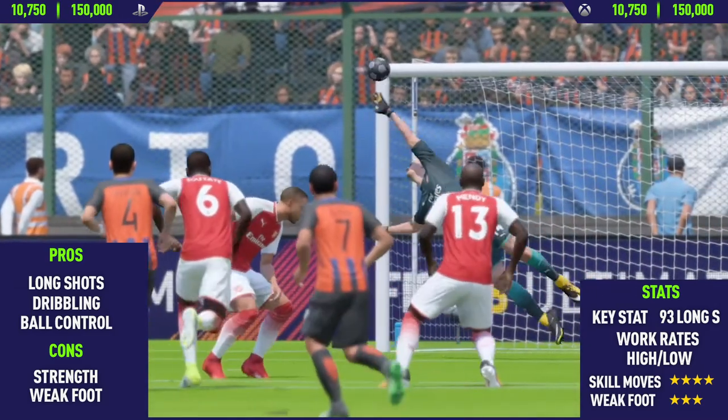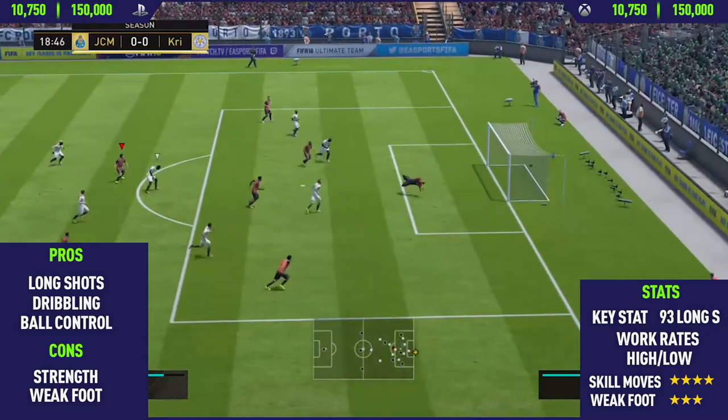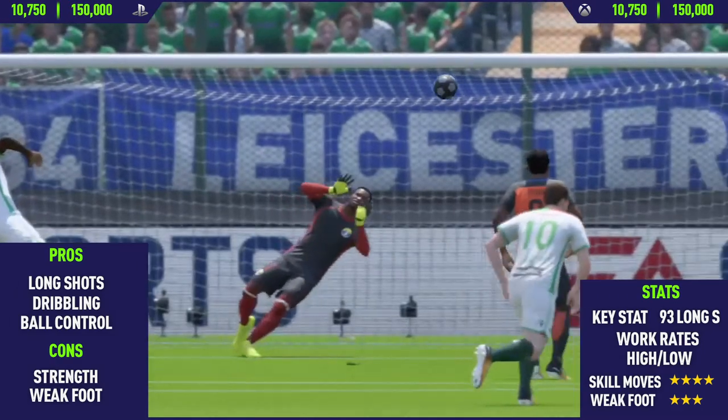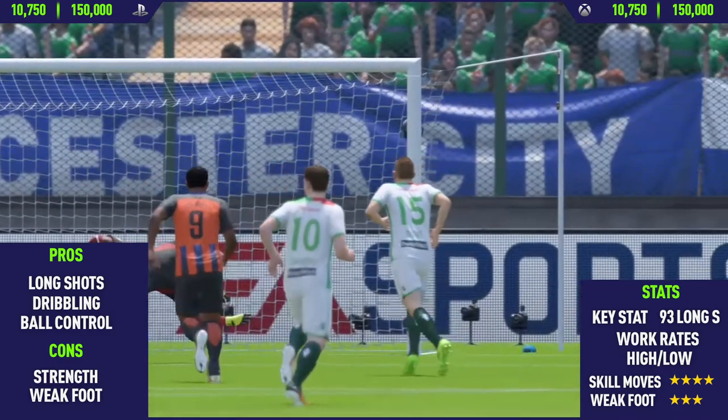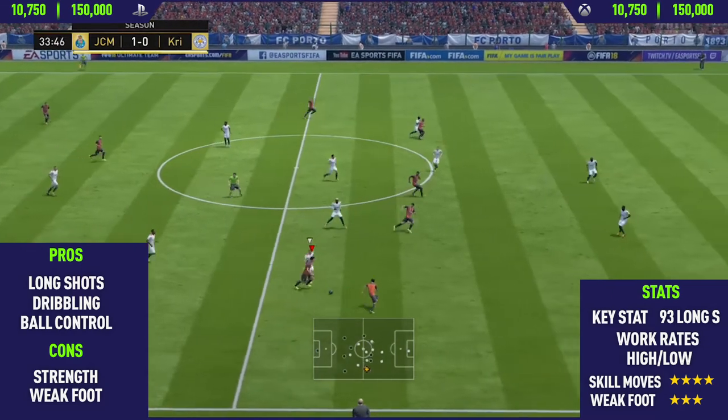The next pro I could find with Thalvin was his dribbling — this guy's dribbling is insane. He's really good on his left foot dribbling, not so good on the right foot just because of that three-star weak foot, and the same with shooting: really good on the left foot but can't do too much with his right foot because of the three-star weak foot.